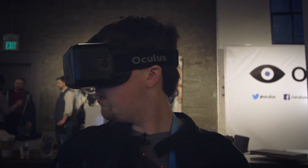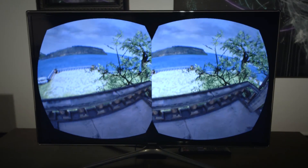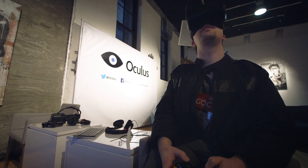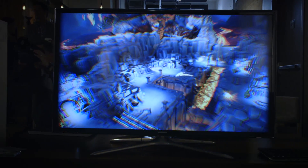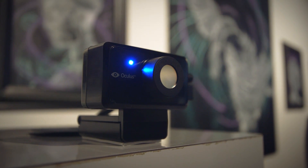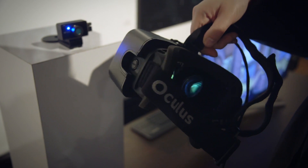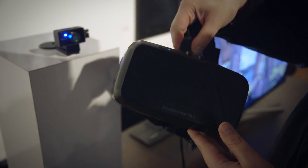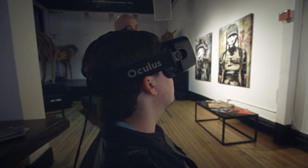Most importantly, it doesn't make you nearly as sick as the original Developer Kit. You could get a little motion sickness, simulator sickness, when looking around the environment — particularly if you're moving. But now this camera tracks the LEDs, and the OLED display inside has a low-persistence screen such that the pixels don't smear across your vision the same way. It looks clear and glassy compared to the blurry, pixelated original.